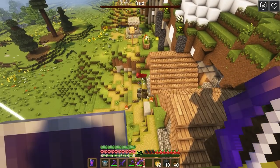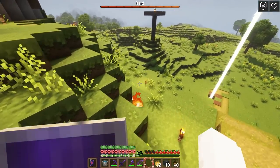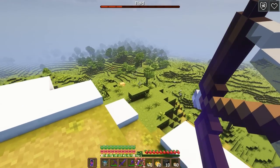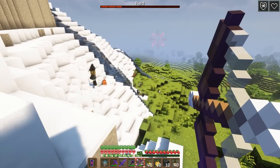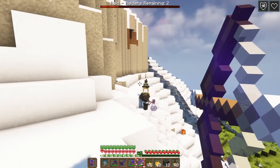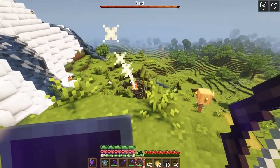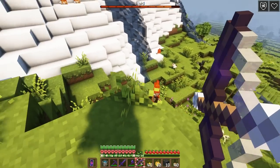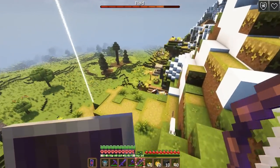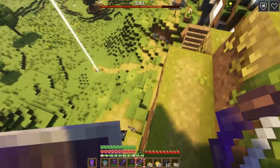I should probably heal him up with that one iron ingot I got earlier — there you go buddy. Oh, witches! Can we agree that witches are the worst part of raids besides vexes? There are so many of them. Are they swimming? They're drowning in powdered snow! Alright, here we go — another wave. Oh gosh, he's coming right at me — sir, please. You're not cool anymore, I take back what I said about how cool you look.